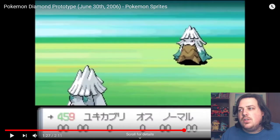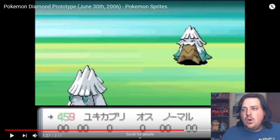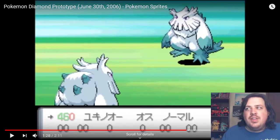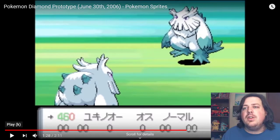Snover looks totally different — its eyes are angry instead of derpy. And Abomasnow looks crazy different. This thing looks like it's lifting its leg, getting ready to stomp the ground. Yeah, this thing looks totally different.